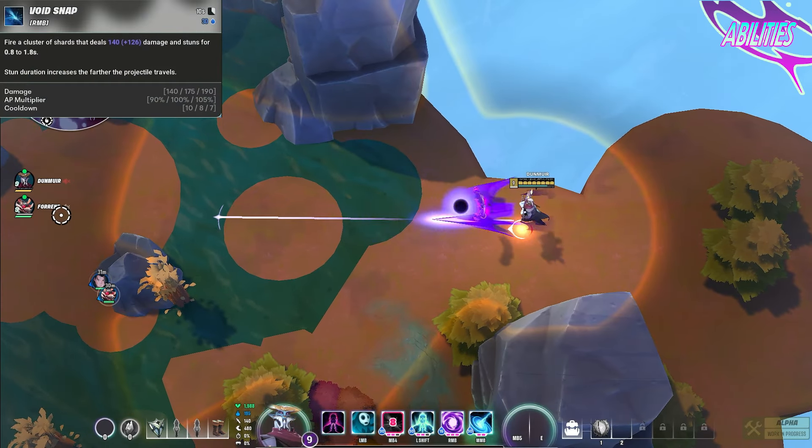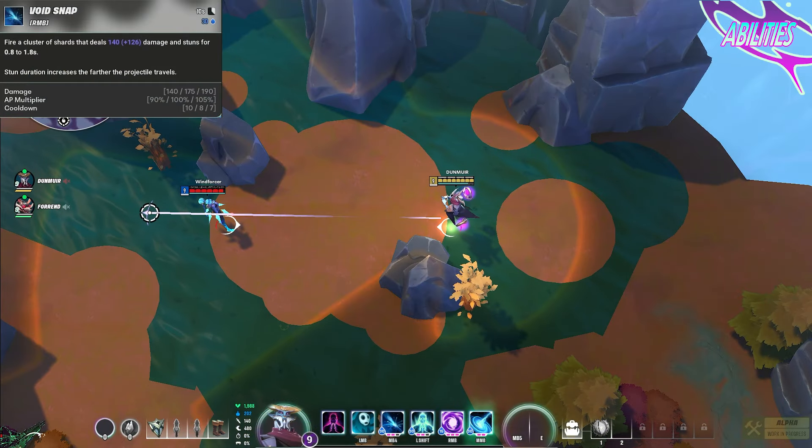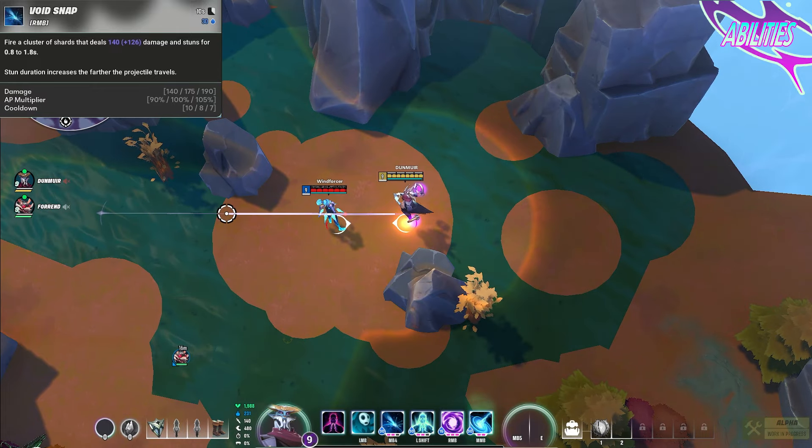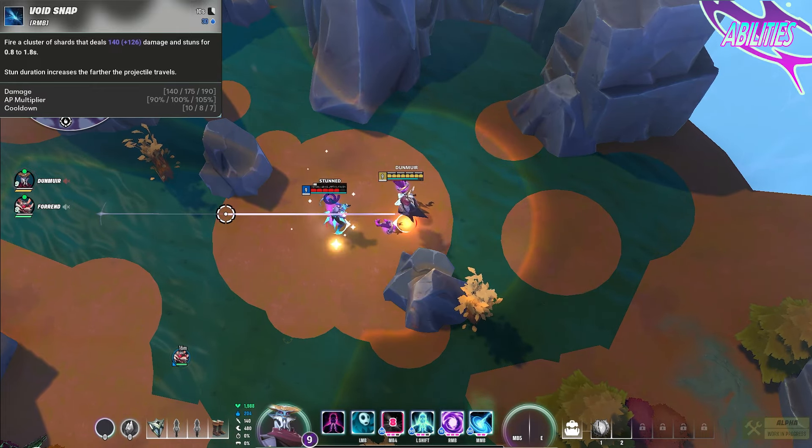Void's secondary fire is a solo target stun projectile. After a short windup, Void fires out a blast that will travel out and stun the first enemy it hits. The stun time increases based on how far the projectile travels.